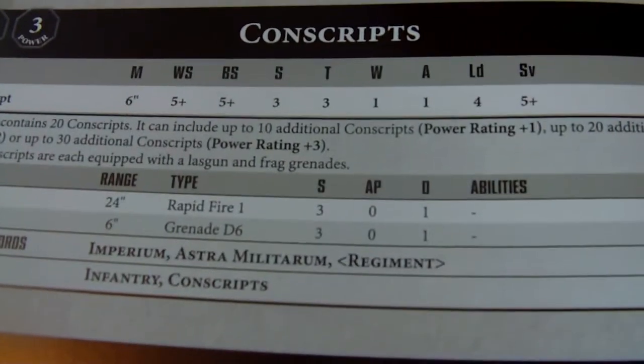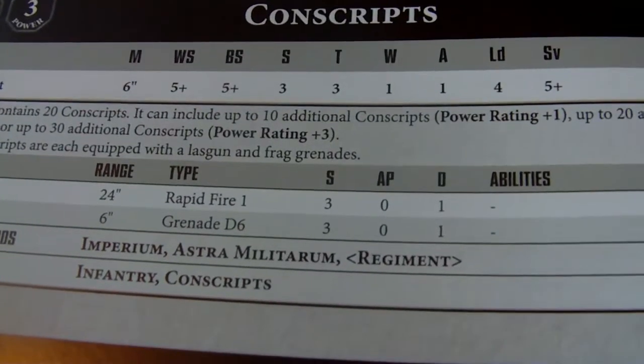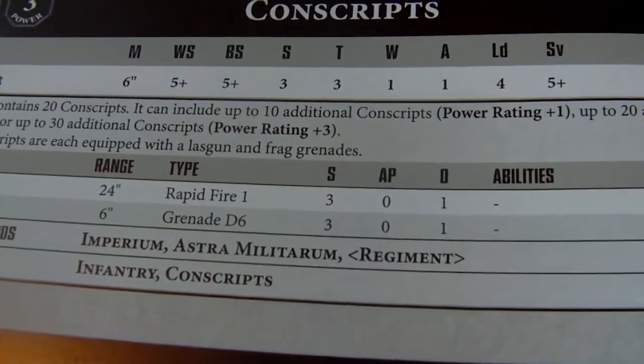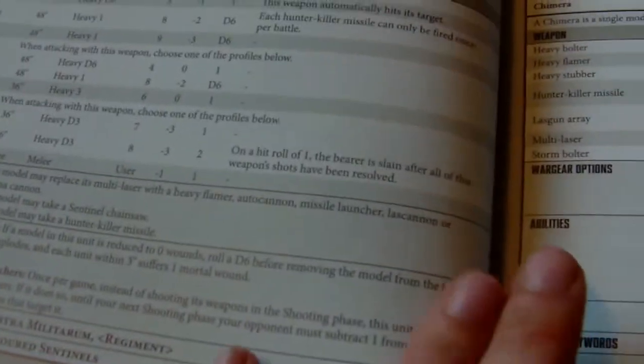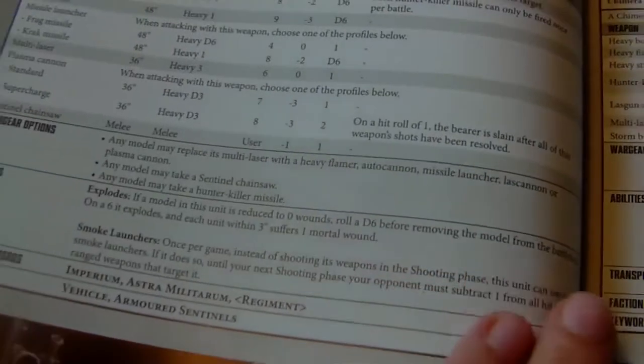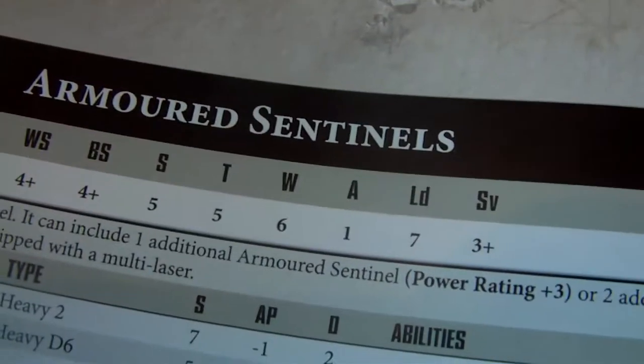Conscripts are great — upgrade to 30 or even 50 models, charge them into combat with a commissar nearby and they'll stick around. Rough Riders and Scout Sentinels are still fast attack. Armored Sentinels are still fast attack too. Points-wise they're pretty much the same, with six wounds each.